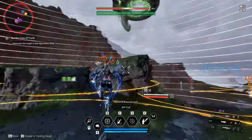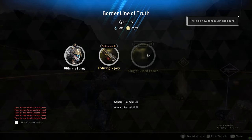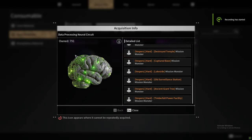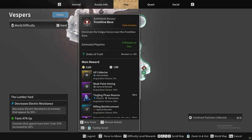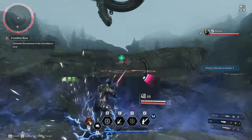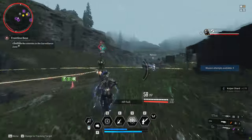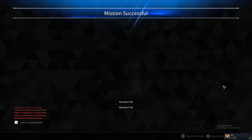One minute, eight brains — you can get about 10 to 12 on average. Last but not least, we have data processing neural circuits, or the grains. This one is dropped anywhere in the Vespers. The tried and true mission I stick to is the Lumber Yard Front Line Base mission — it's one minute long, you're guaranteed to get that drop. I have never run this and not gotten a brains drop at the end.